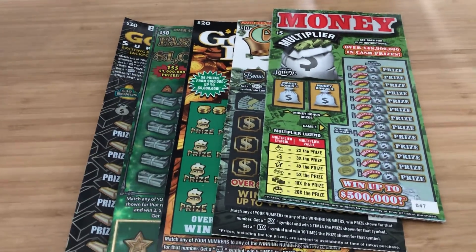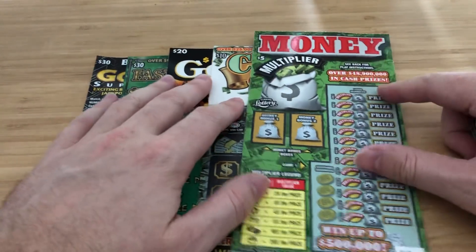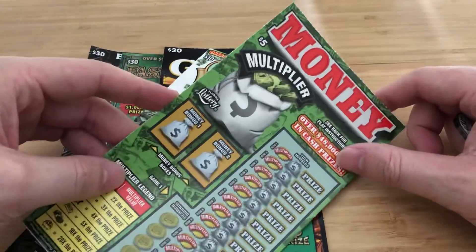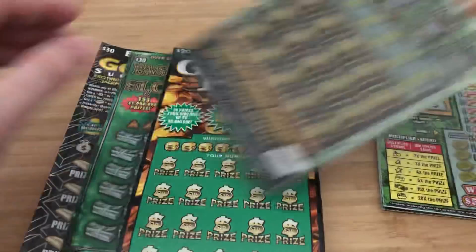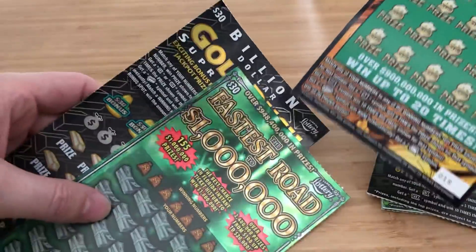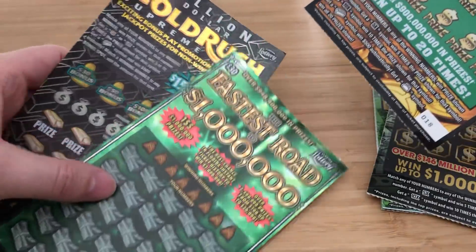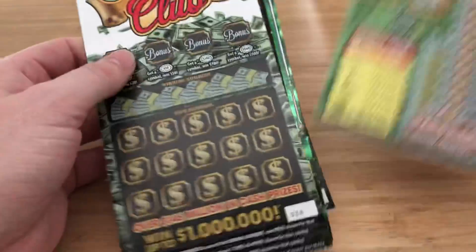Hey everybody, it's Andre, GetRichardEyeScratching, welcome back to the channel. Today, tickets for me and Ricky — $120 bucks. I got four of the $5 Money Multiplier, two of the $10 Cash Club, one $20 Gold Rush, and two of the $30 premium tickets: Fastest Road to Poverty and the Gold Rush Supreme. Good luck to us. Let's get lucky, Ricky.